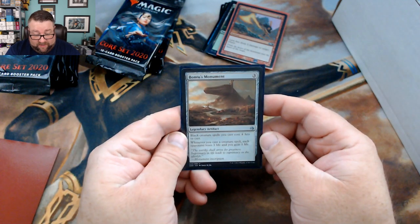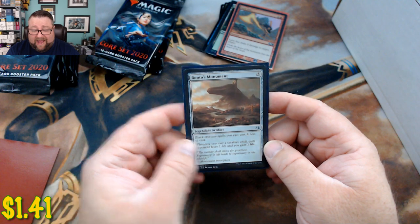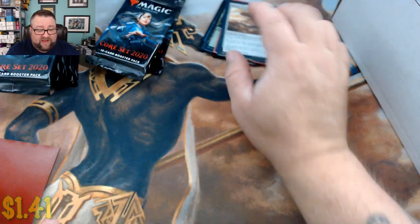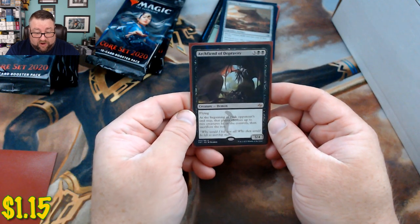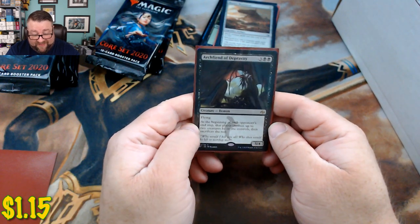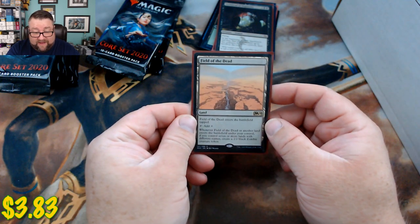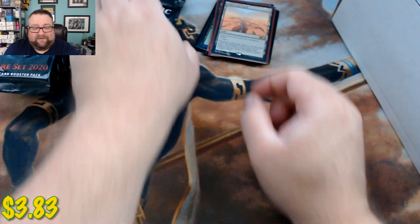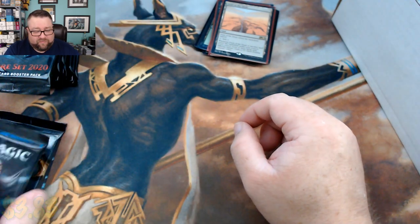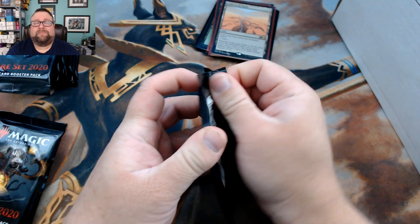The common or uncommon is Bontu's Monument — pretty sure it's still over a buck, but if not we'll swap it out. First rare is Archfiend of Depravity — fun card, I like it. And then we got Field of the Dead. Yeah, that's a good hit! Congratulations on the pack build.